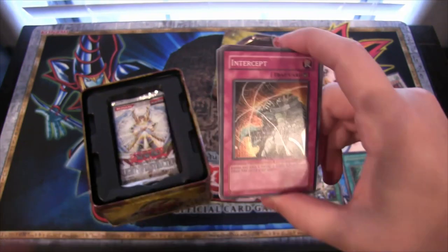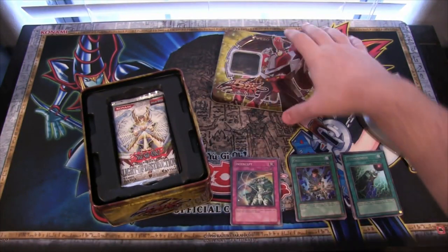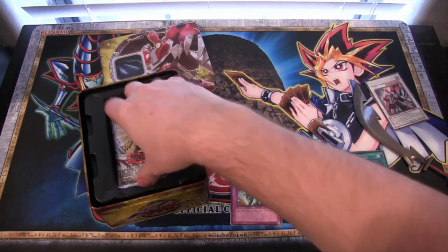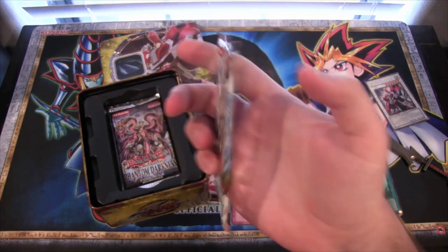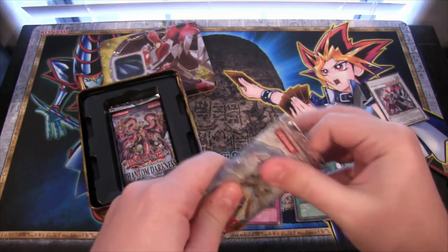I kind of like this card because it seems kind of funny — it's like, throw a net at one of the Monarchs, especially with their new support and everything, and the structure deck. Freaking new Monarchs are scary.